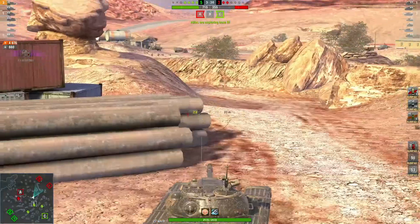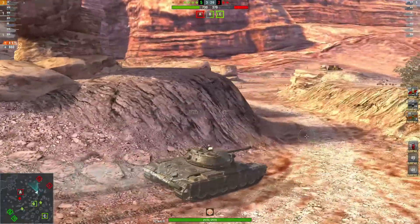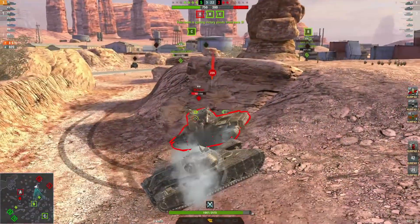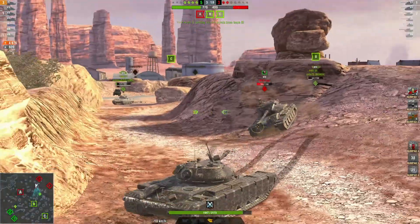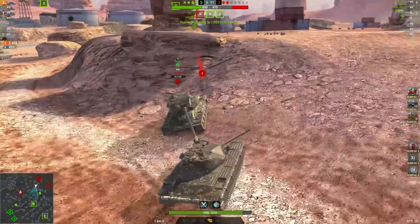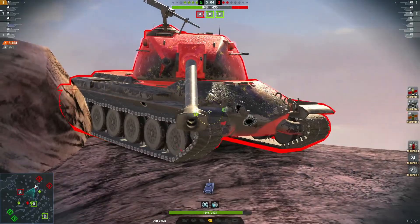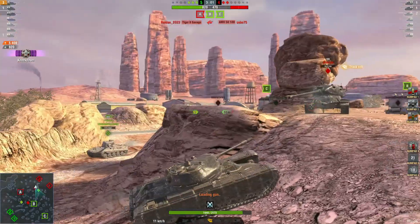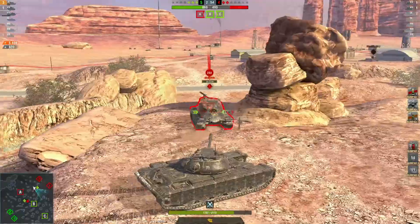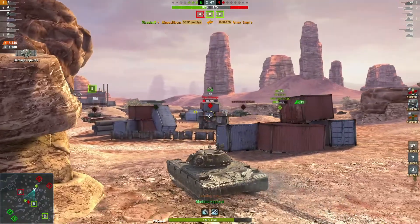Just two reds remaining against four greens. Oh, unlucky. Nice shot - 5408 damage, 920 blocked, three kills. Can you get this last one in? Unlucky. Take the shot with plenty of hit points - there we go, four kills!